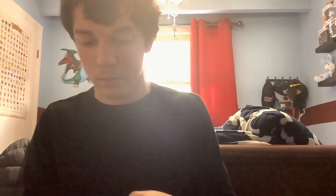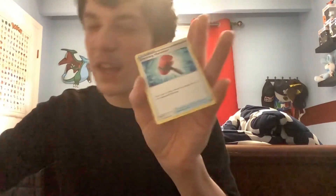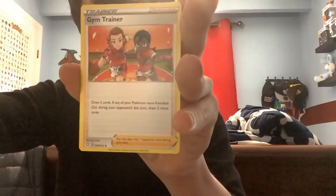First trainer pack: Hidden Fates Koga's Trap - not good. Misty's Determination and Team Yell Towel - three really bad ones. Team Yell Towel was just the worst Sword and Shield card. Hidden Fates trainers are valued at like five cents. Second trainer pack: Unbroken Bonds Koga's Trap, Crushing Hammer - okay, it's not god-tier anymore but still decent. Gym Trainer. We got a Crushing Hammer out of that one.